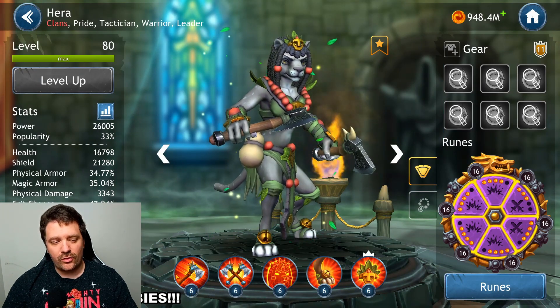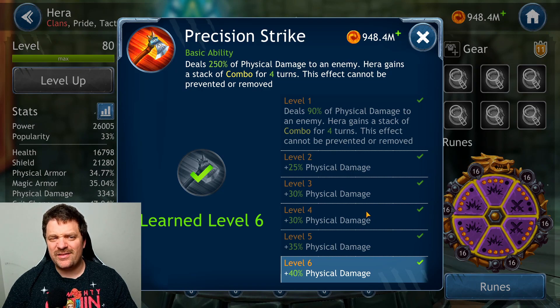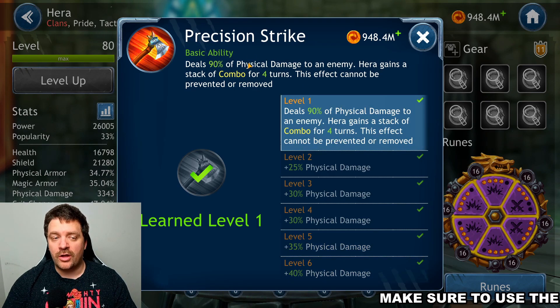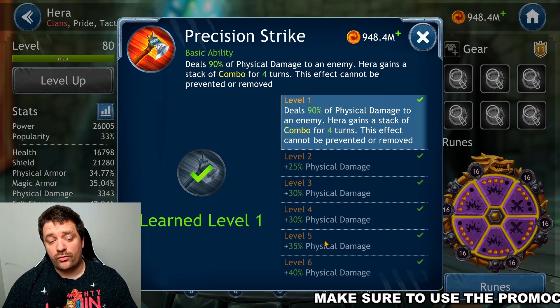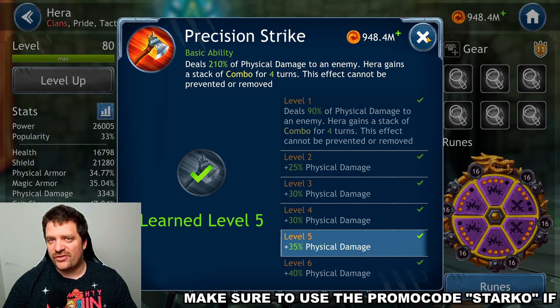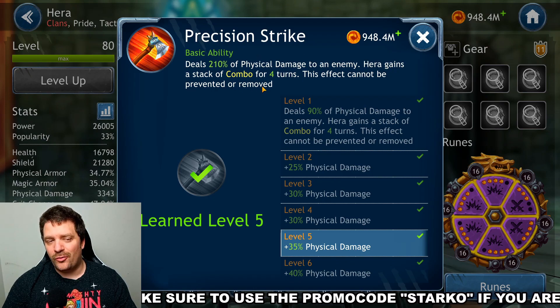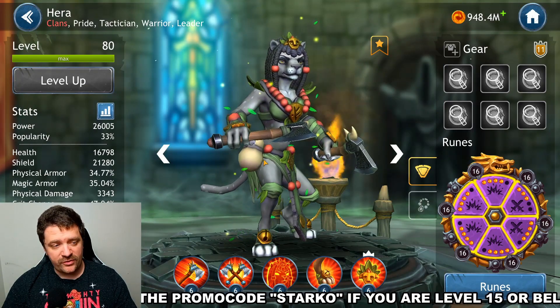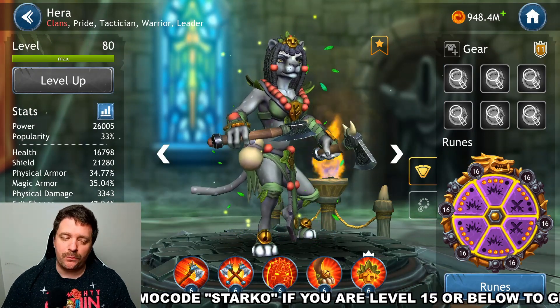The first skill, Precision Strike, deals 250% physical damage to an enemy and Hera gains a stack of combo for four turns — an effect that cannot be prevented or removed. This ability is not important to get to level six either; level four or five is fine. It feeds the Shred skill with combo stacks, but the extra damage increment isn't a game-changer.